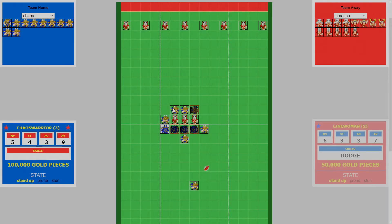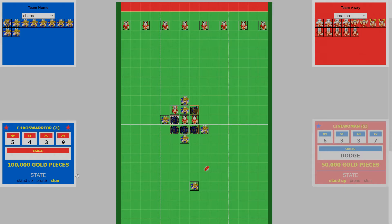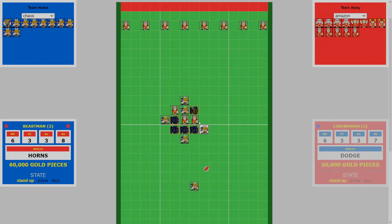Now we take a block through the diagonal, pushing the other beastman up since we've got 2 up on the 3rd tier. We take this diagonal block through, then run around to fill the hole. Then we take the final push, with the beastman pushing up our ball carrier into scoring range.